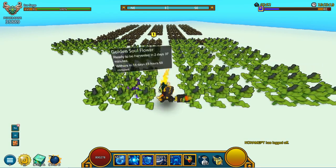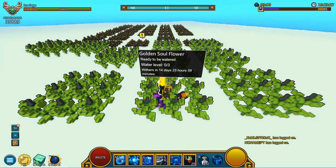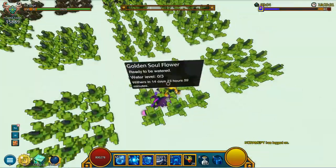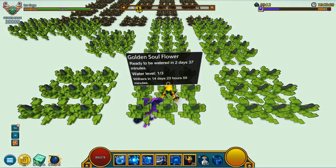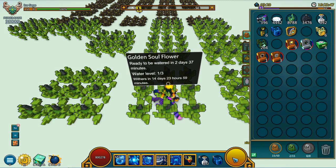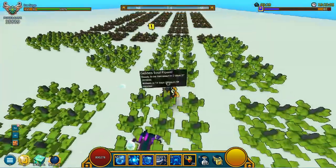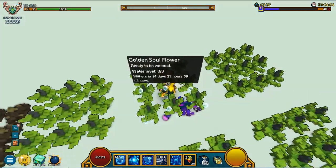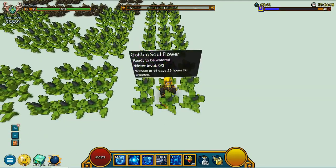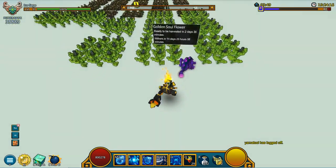I would suggest you guys to plant these at the last minute because if you've got a golden watering can, it doesn't really matter. However, if you are going to not use the golden watering can, you could probably save a couple of days when it comes to watering your plants. So let's just take a look and do this everlasting watering can. This golden soul flower will be ready to be watered in two days and 37 minutes, and we have got the water level to one over three. Use this golden watering can to finish up the watering right now, which will make them ready for harvest in a total of two days and a couple of minutes. It can actually save you two separate harvests, which will definitely be well worth it for your money.